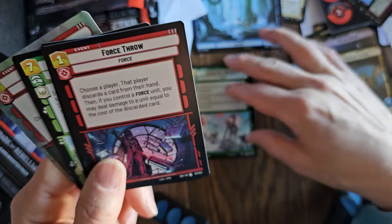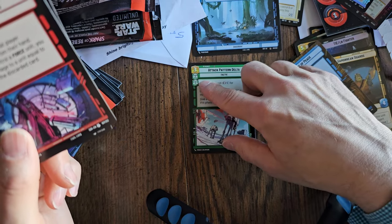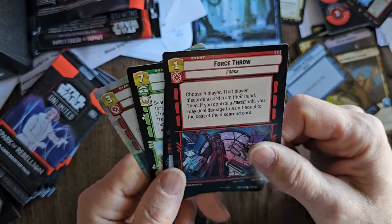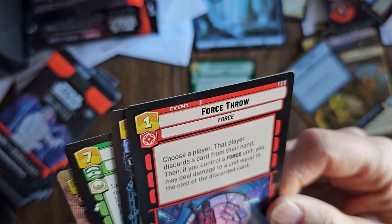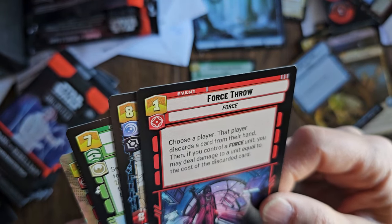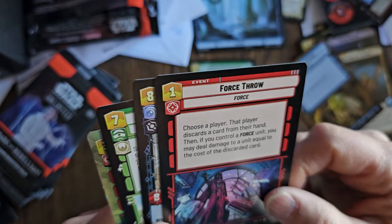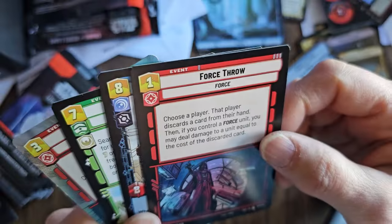I'm definitely going to use this card but look, it's a double aspect. So we have to talk about that later. Force Throw — an uncommon one and I don't have this card. Choose a player, that player discards a card from their hand. Then if you control a force unit, you may deal damage to a unit equal to the cost of the discarded card. That's pretty cool — uncommon.